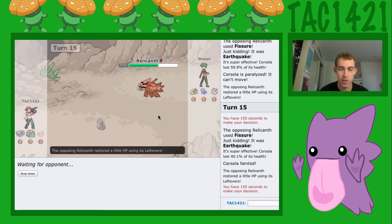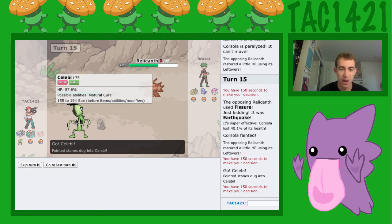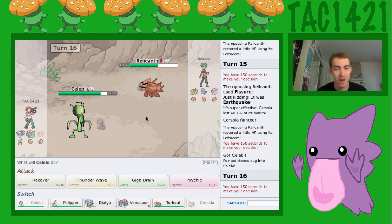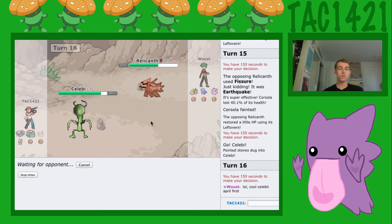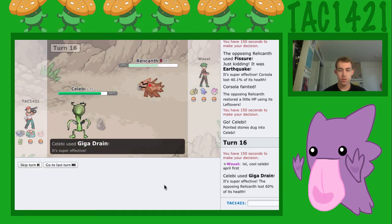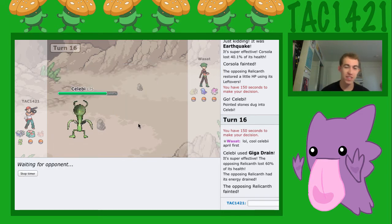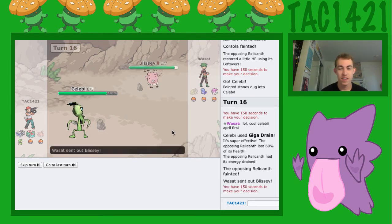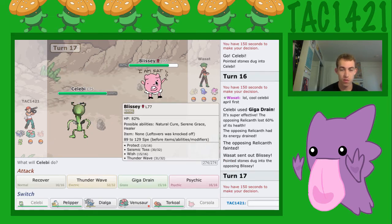Why are you doing this to me? We'll go into Celebi. That's so funky looking, oh my gosh. Gigadrain — I choose you, Gigadrain! Cool Celebi, April 1st. This thing looks pretty ridiculous. So we finally killed one of his Pokémon. And we have Natural Cure as well.